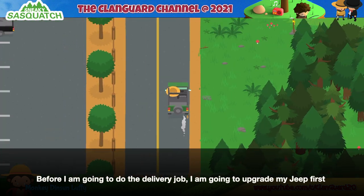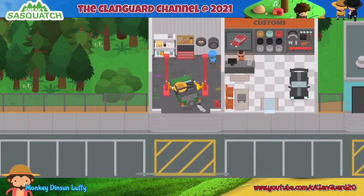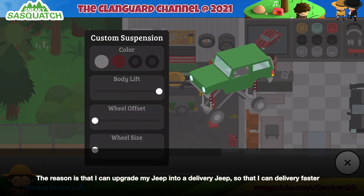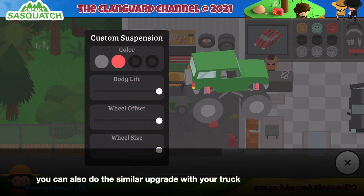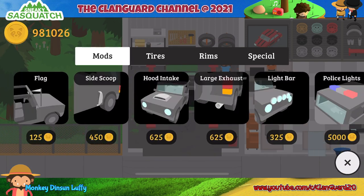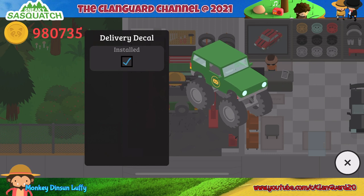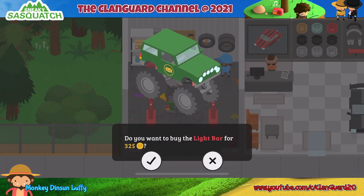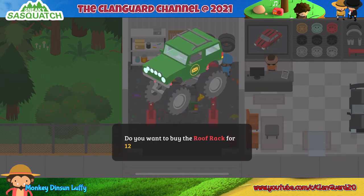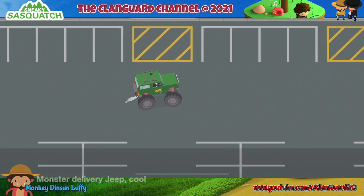Before I do the delivery job, I am going to upgrade my Jeep first. The reason is that I can upgrade my Jeep into a delivery Jeep, so that I can deliver faster. You can also do a similar upgrade with your truck. Monster delivery Jeep.